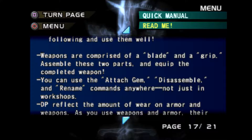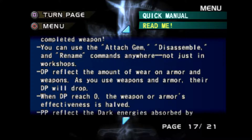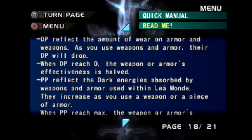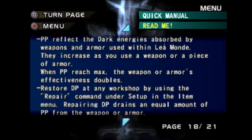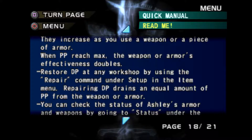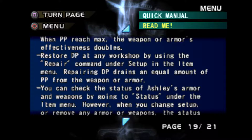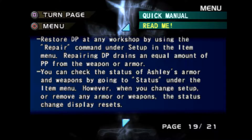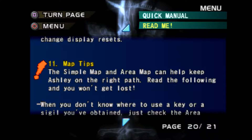Weapons comprise a blade and grip. Assemble these two parts and equip the completed weapon. You can use the attached gem and disassemble or rename commands anywhere, not just in workshops. DP reflects the amount of wear on armor and weapons. If you use weapons and armor, their DP will drop. When DP reaches zero, the weapon or armor's effectiveness is halved. PP reflects the dark energies absorbed by weapons and armor used within Leomon — they increase as you use a weapon or piece of armor. When PP reaches max, the weapon or armor's effectiveness doubles. Restore DP at any workshop by using the repair command under setup in the item menu. Repair also drains an equal amount of PP from the weapon or armor. You can check the status of Ashley's armor and weapons by going to status in the item menu.